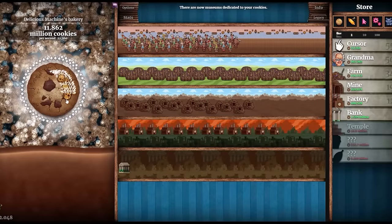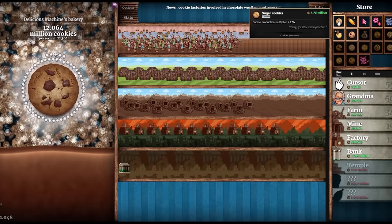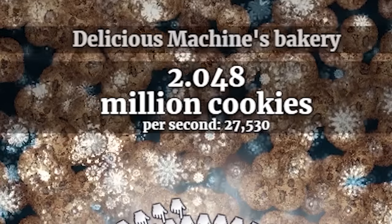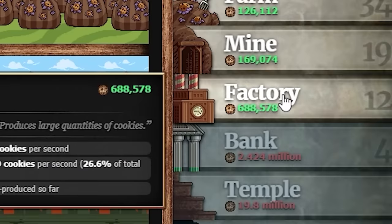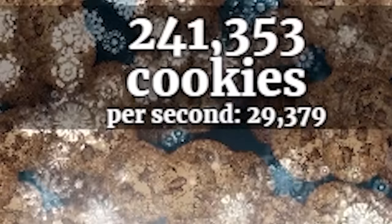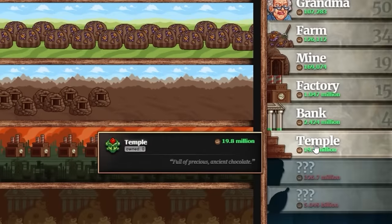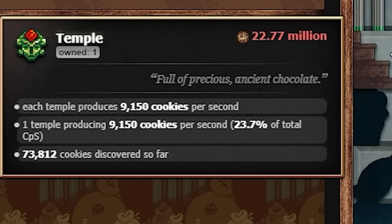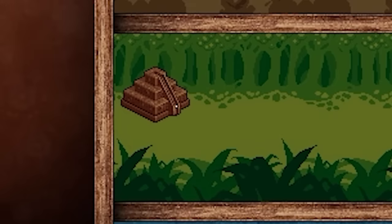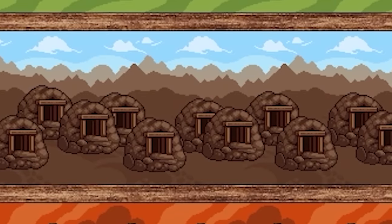Buying sugar cookies to increase production, then spending the rest on banks — three more brings us to 27,000 cookies per second. More factories — now making 29,000 per second. With 21 million cookies I can buy the temple, which gives 9,100 cookies per second — bringing me up to 38,000. It's time to spend it all on mines — I want mines all the way to the end of the screen. Next up I'm saving for the iron mouse to increase clicking power.